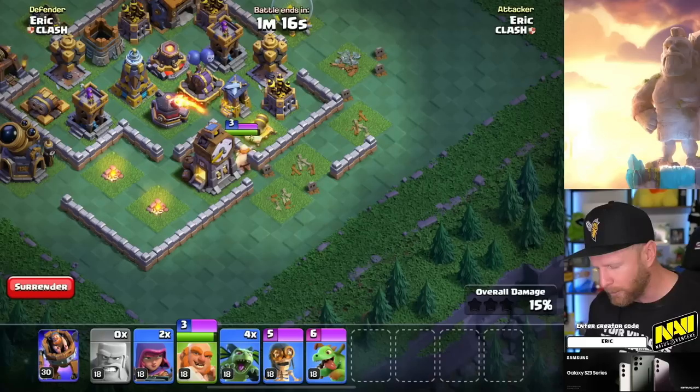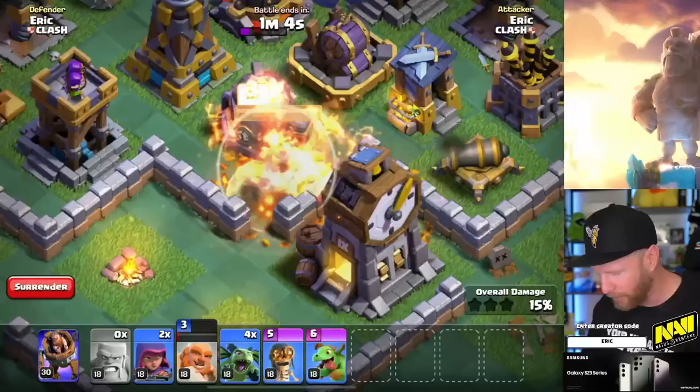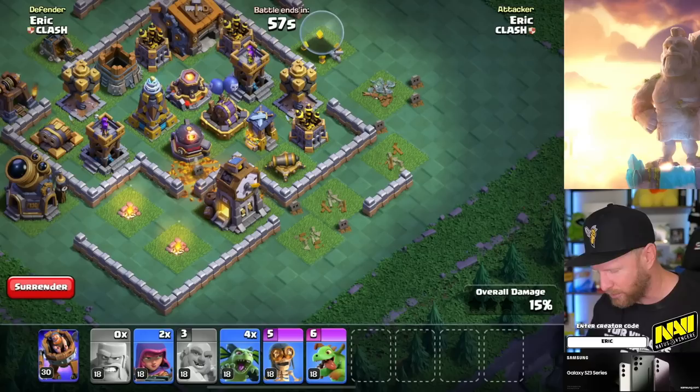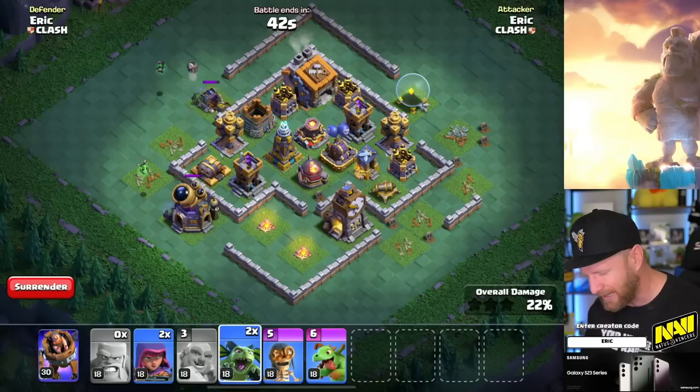The boxer giant has a purple bar on his troop bar — some troops are going to have activated abilities, and some will have rechargeable ones. The boxer giant hits his initial target hard like normal, but when you pop his ability, he goes invincible like he's under a grand warden aura, letting him tank for other troops and push through more. The minions are one of the troops that didn't really change much, but with potentially fewer air defenses on each side, you can use them more strategically.